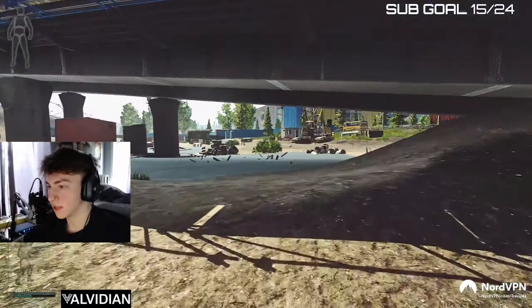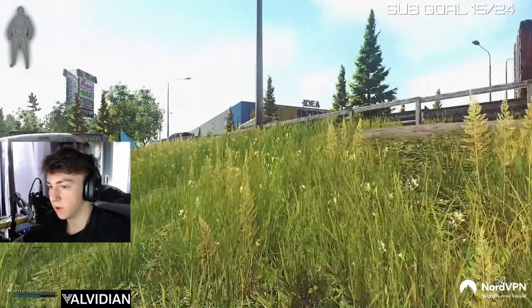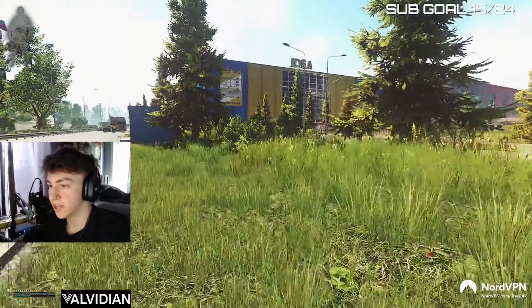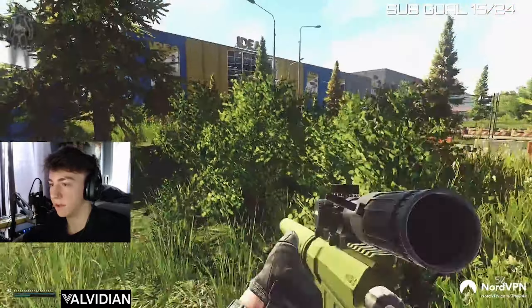You have a choice: you could go into IDEA which is a little bit riskier but also has more reward — you could potentially get better loot there, but it's also more likely that you run into players. Alternatively, go to the power station. There are also two more stashes right here and right there.